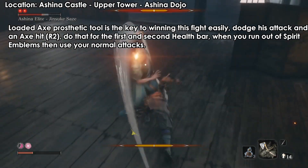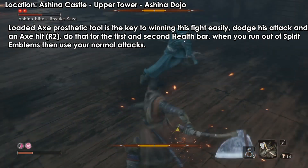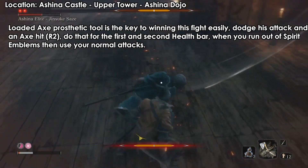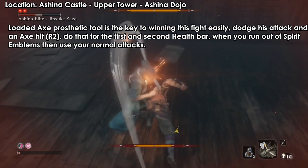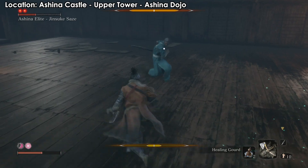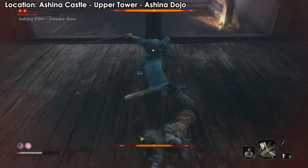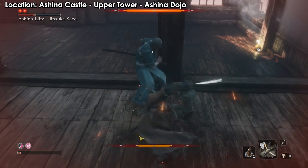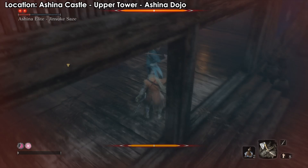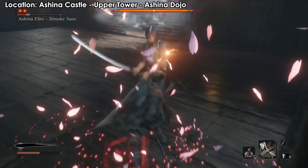Just learn one hit, and at the same time you can use the Lord's Axe to raise his posture. Do that a few times and you'll see his posture fills all the way to the top and you'll be able to finish him off. Just make sure you don't get hasty like I'm doing here — whenever I see the posture almost full I lose it, rush in, and then I die. So don't do that.